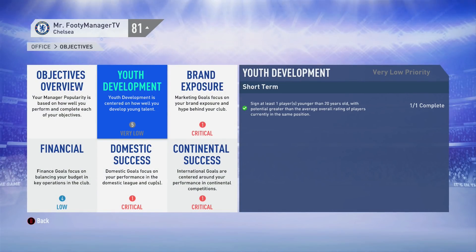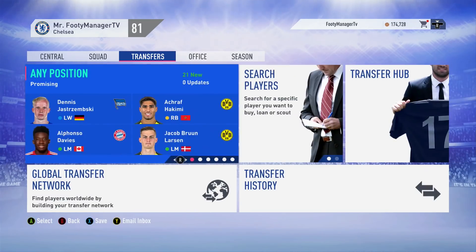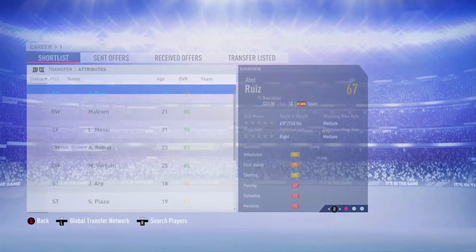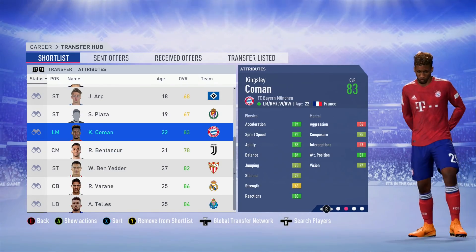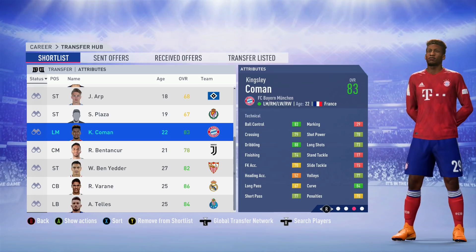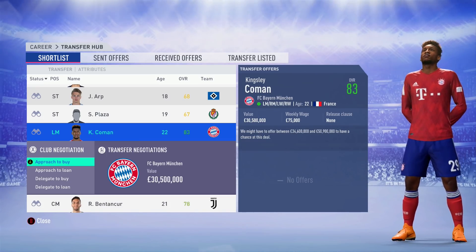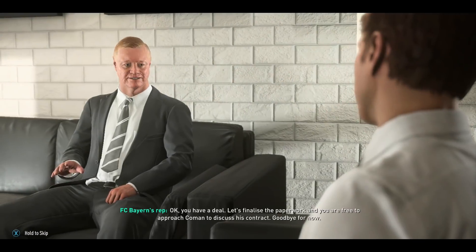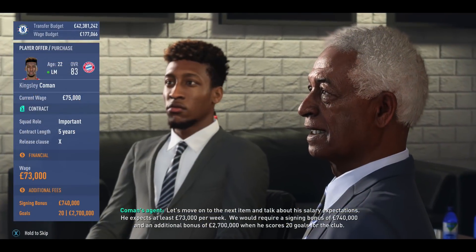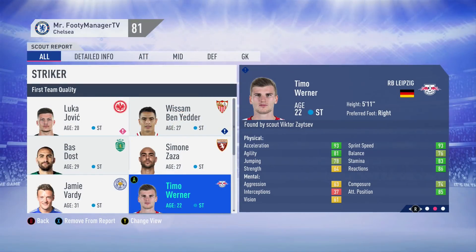Another one - Kingsley Coman, a winger obviously French but playing in Germany with Bayern Munich. He came up in the scouts and we put in an offer and got it done pretty quickly. A lot of the time I'm just really happy with accepting the wage demands and moving on swiftly.